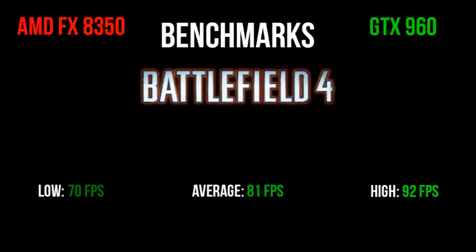My low was 70, my average was 81, and my high was 92 on all ultra settings, so the game was pretty much maxed out. I had some issues where the textures would be loading in, but considering the maps were so big, you really can't complain about that. Battlefield 4 was one of the games that I got a PC for, and it runs really great — you'll have no issues when it comes to lag or anything.